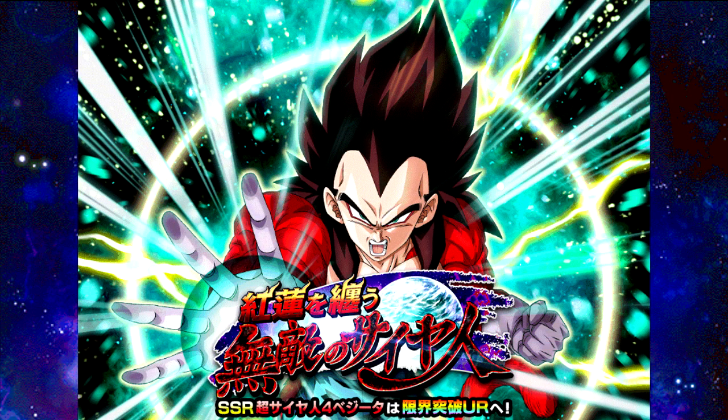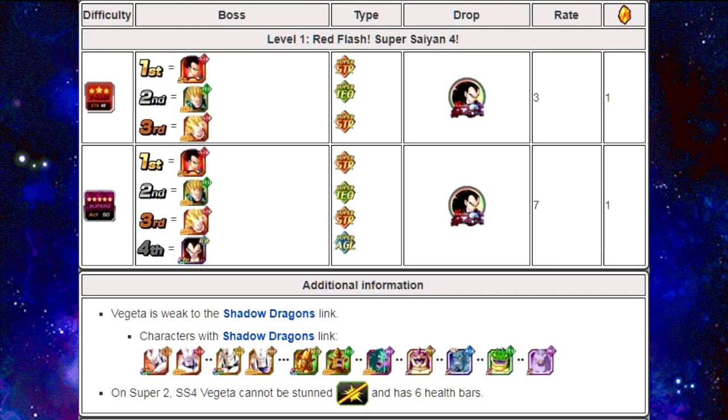Now let's jump into the Super Saiyan 4 Vegeta event: "The Crimson Blaze of Glory, The Invincible Saiyan." Level 1, Red Flash Super Saiyan 4: you go up against Strength type base form Vegeta from GT, then Technique Super Saiyan Vegeta, then Super Saiyan 3 Strength Vegeta — so it's Strength, Technique, Strength. It's a Z-Hard event and you get 3 medals for beating it. On Super 2, the same first 3 stages then he goes to Agility. On the JP side I took my Super Vegito team and just packed on an entire super team of what I could, and I also had the 70% lead.